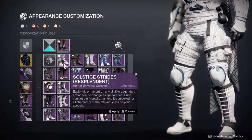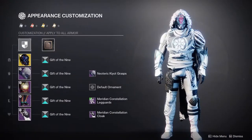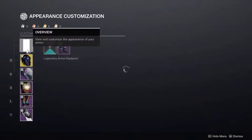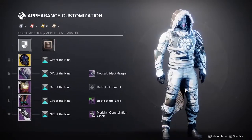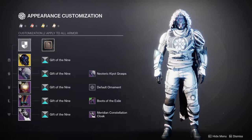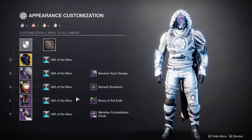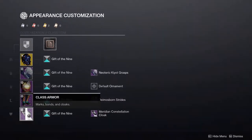There are other options — you could do the Meridian Constellation boots, I just don't like how small it looks. The one I was actually thinking about using was the Boots of the Exile, because of more of that wrapped look. My only reason I didn't use them is because I didn't like how open the boot looks, and the straps are a different texture — this looks a little more royal and that looks a little more tattered, so very small nitpick.